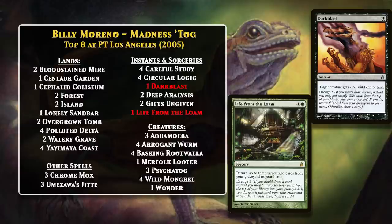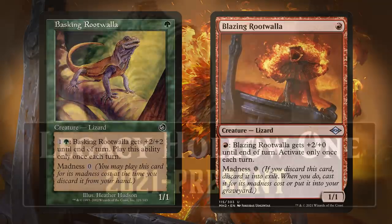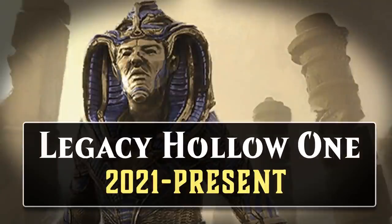The second big wave of Madness decks occurred much more recently in Magic history, and it's largely a result of a card with Madness that was very recently printed: Blazing Rootwalla, which came out in 2021. This combined with the old-school Basking Rootwalla now meant there are two potentially free creatures for Madness decks to take advantage of, and they have become part of two decks in the Eternal formats as a result — Hollow One in Legacy and Bizarre Aggro in Vintage. These are both decks that existed before Blazing Rootwalla, but the addition of the card has made them significantly better, and it also means they run enough cards with Madness that we can call them Madness decks.